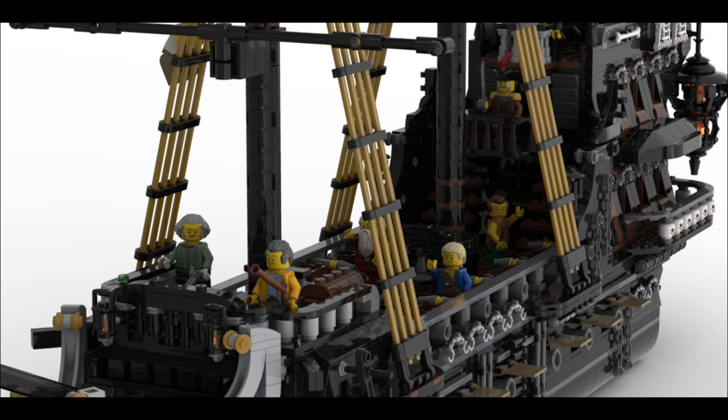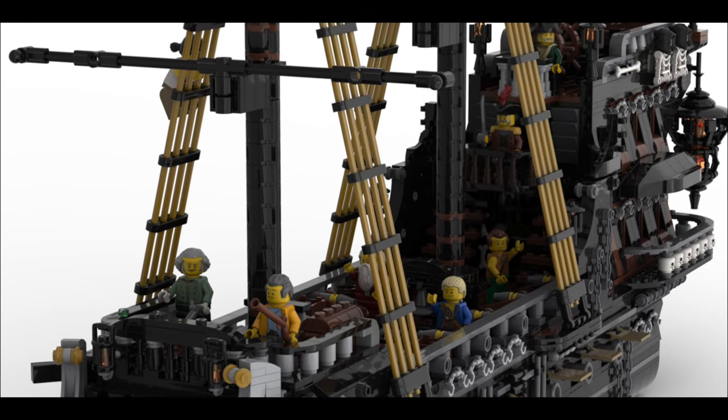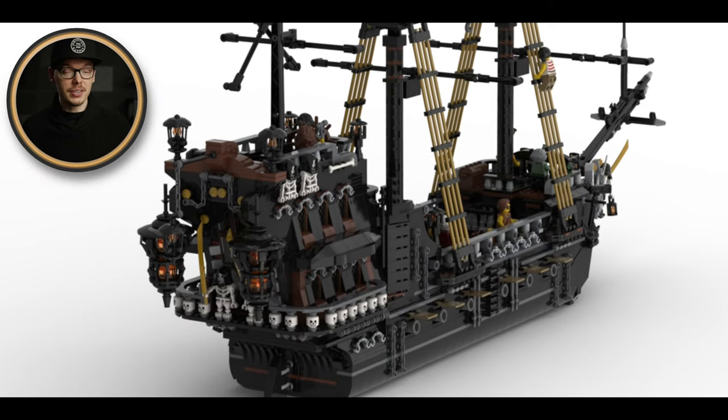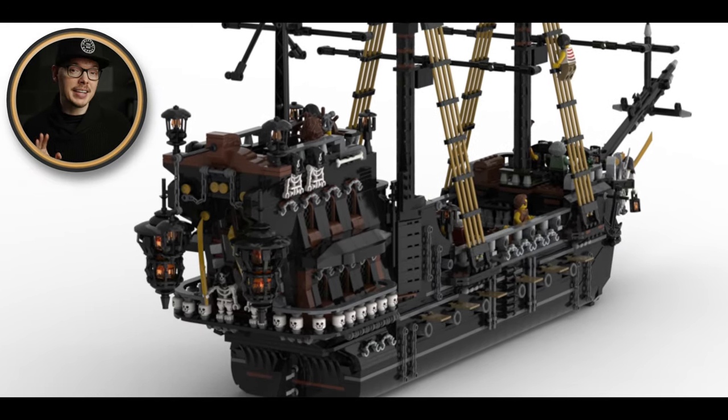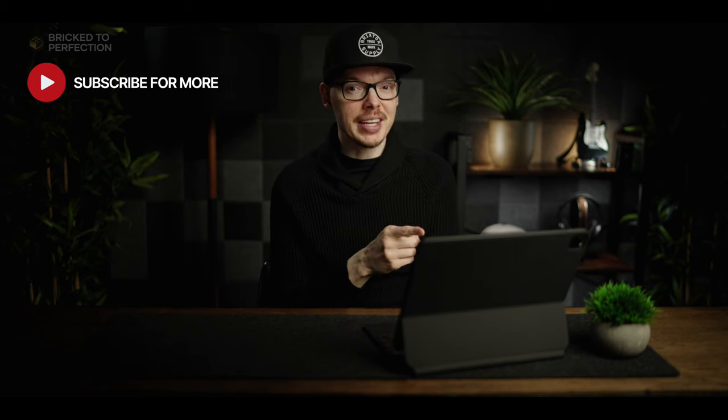The deck is also bustling with activity, offering a visually stunning display of the many facets of pirate life. The lanterns on the back are a particularly noteworthy detail, adding a sense of adventure to the overall look and feel. For anyone looking to add a truly remarkable pirate ship to their collection, this one looks like it would be a must-have.